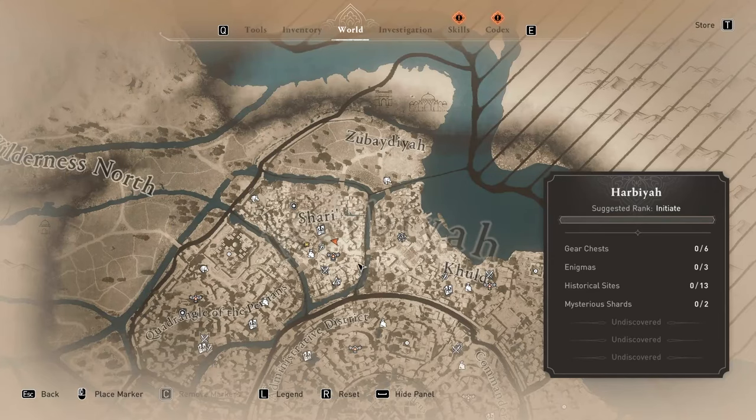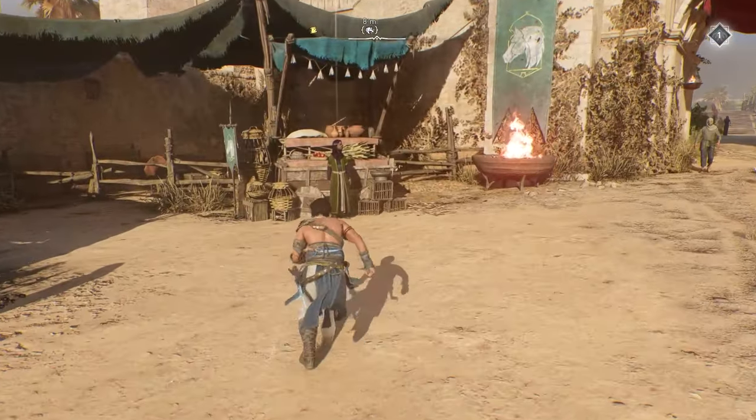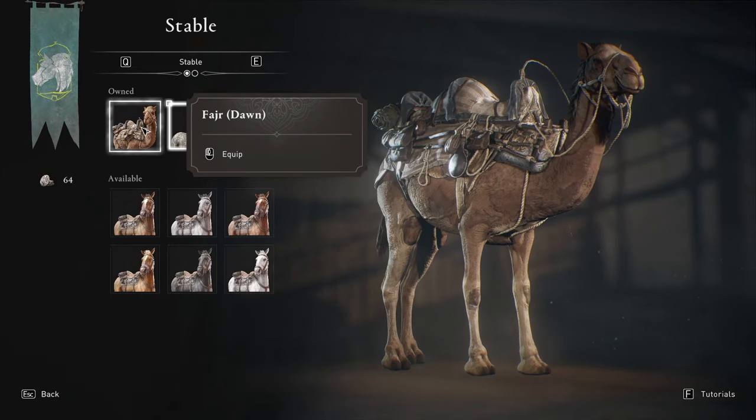If you want to get the eagle and the horse skin, all you have to do is go to a stable. There are tons of them around the area — you'll see a horse icon on the map. When you run up to the NPC, speak to them and then view shop items. You'll see in the stable you have the option of your camel or the sand horse.